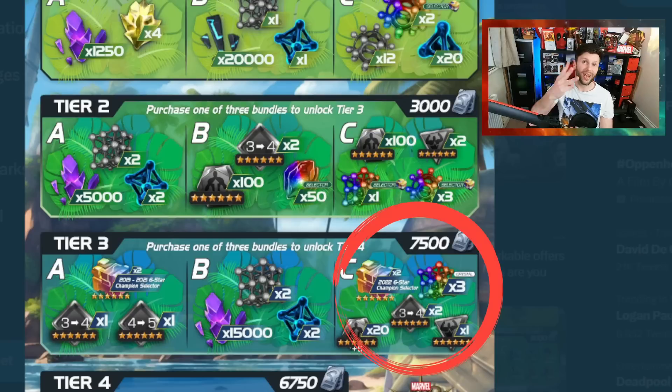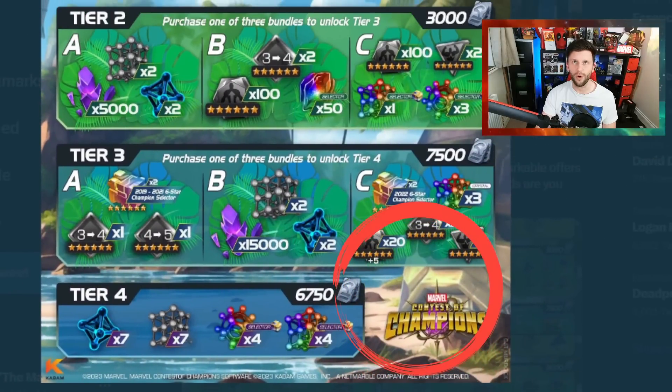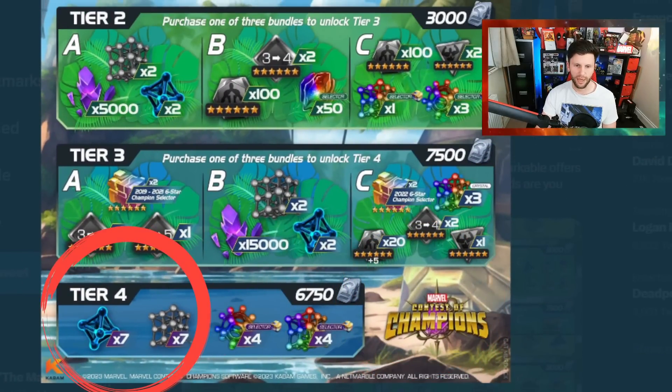In deal C of tier three, there are three tier six class catalyst selectors, which kind of forces the narrative. It makes you feel like once you get the reset, you're going right through to tier three each time, spending a ton of units. You kind of feel like you have to get all of them, which causes a problem for unit spend versus what you get back. This is why I'm hoping more for Cyber Weekend deals — you're being boxed into a corner with what you choose, which feels problematic.